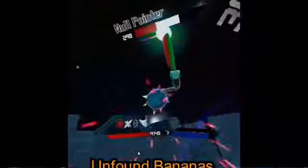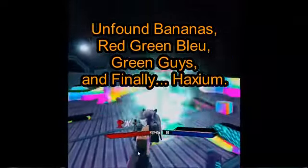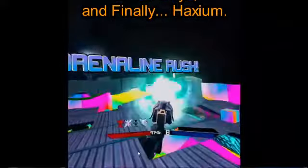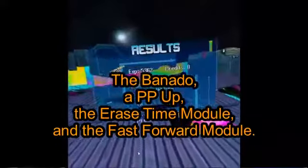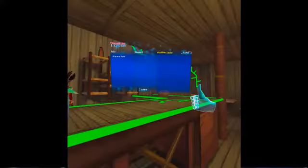There are only four new quests added to the game: Unfound Bananas (which isn't an official name), Red Green Bleu, Green Guise, and Haxium. The rewards for these are the Bando, a Peepee Up, the Erase Time Module, and the Fast Forward Module. These are all possible. If anyone was watching my streams for the past weeks, you'd know that I had problems with Haxium, but the rest was just fine — grinding like the other grind tests.